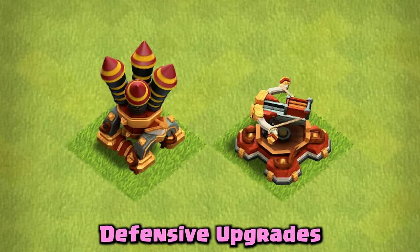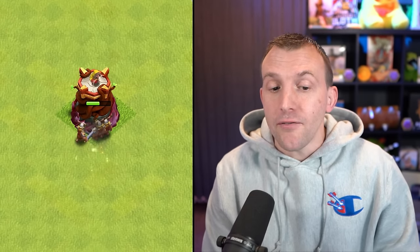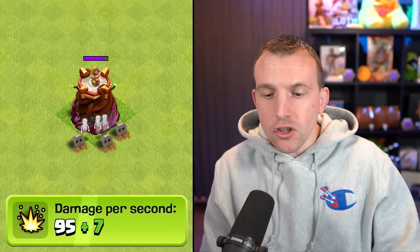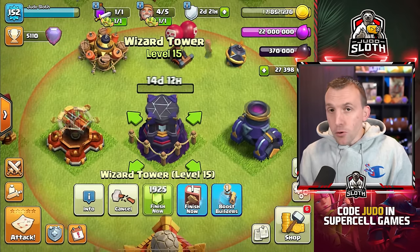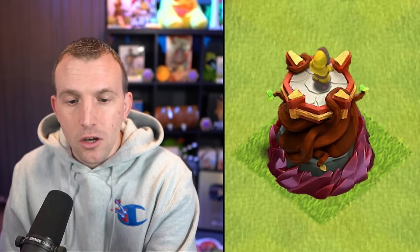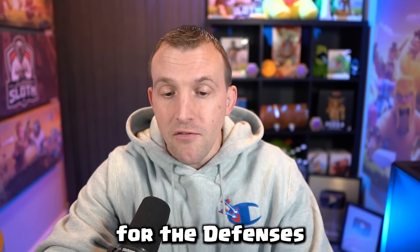These are the two defensive upgrades I would go with first to give you the best advantage on defense, followed by the Wizard Tower to level 16 — 150 extra hit points, 7 extra DPS, over 20 million gold, 14 and a half days. Upgrade times are less than what they were at Town Hall 15. It's a shame the Wizard is looking the wrong way, but I really like the design of the Wizard Tower — it's one of my favorite designs for the defenses.